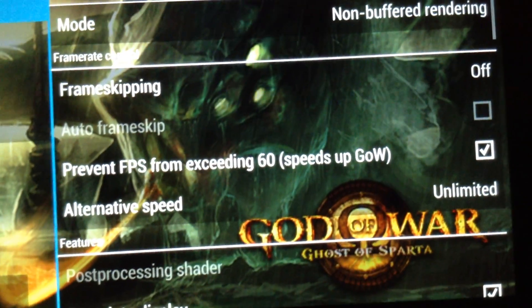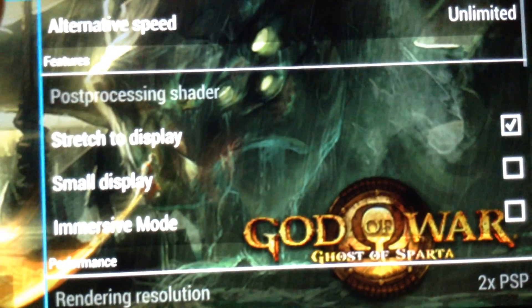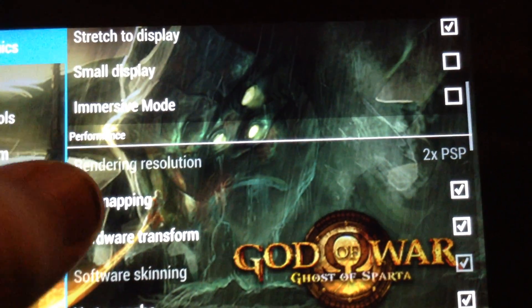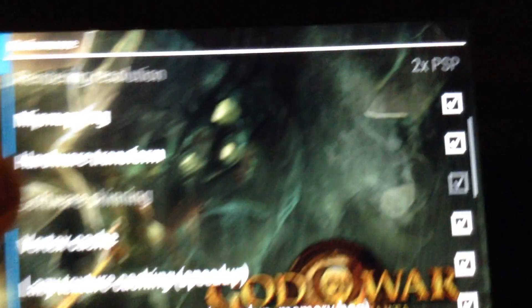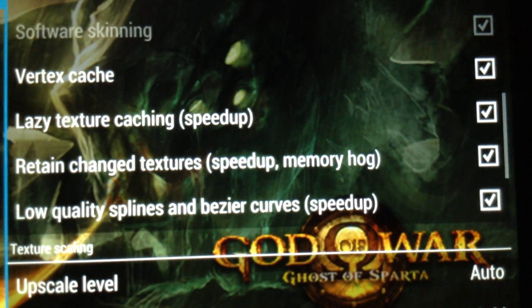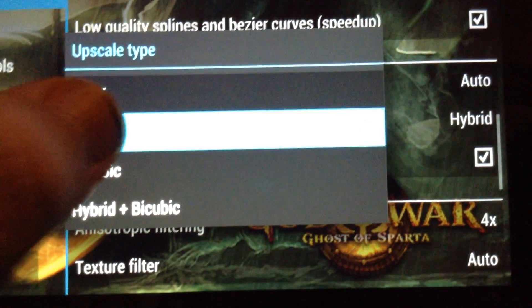You have to do all these settings to make it work: non-buffered rendering, frame skipping off, prevent FPS from exceeding 60. Alternative speed: unlimited. Post-processing shader is only available with buffered rendering, so no. Running resolution — usually I put it on times two if doing buffered, but it's not buffered. Hardware transform, vertex cache, lazy textures, caching — all these speed-up options, just check them. Upscale level: auto, and make sure to put it on hybrid, because xBRZ runs a little slower and is annoying. Hybrid works fine.